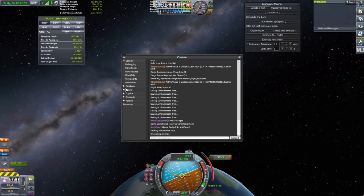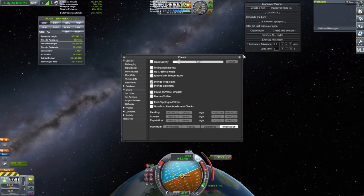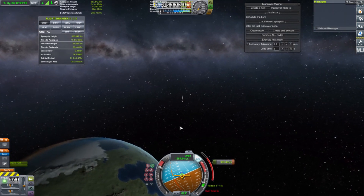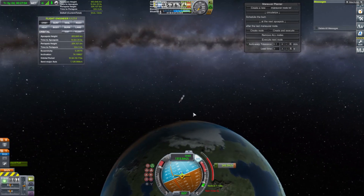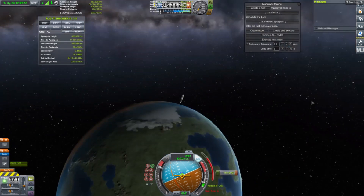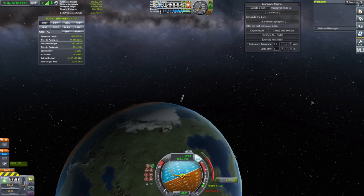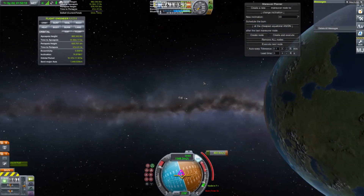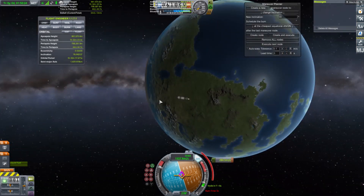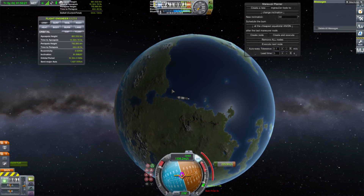I'm already bringing in the infinite propellant. Let's continue on our orbital burn. I wanted to be controlling the burn myself — that's why I had to hit that real quick. I forgot to hit that, so we're continuing.